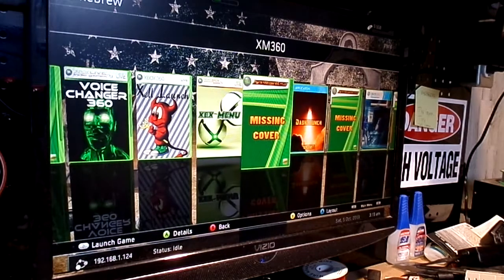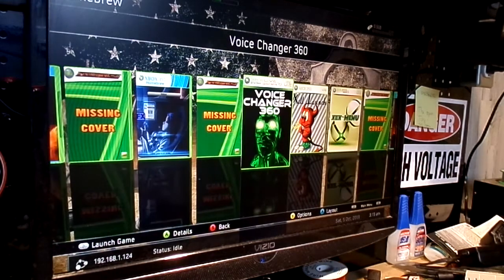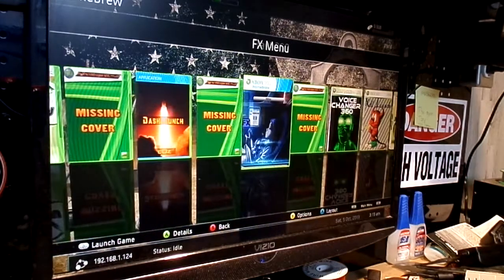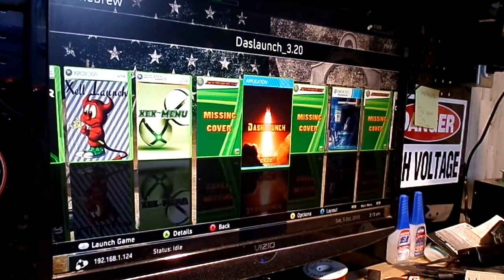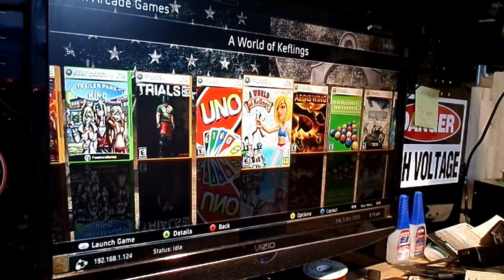So we have Dash Launch, XM 360, XCX Menu, Xbox 360 Dashboard, Voice Changer 360, Simple Nam, Flash Your FX Menu, Flash 360, and back to Dash Launch. Now, Xbox Live Arcade — a myriad, mind-boggling amount of arcade games, including Cruella Park King and Goat Simulator.